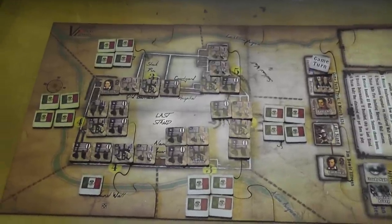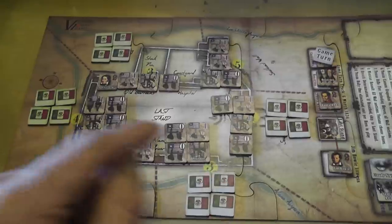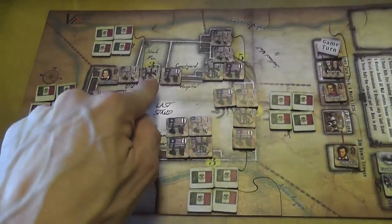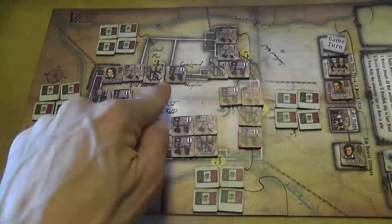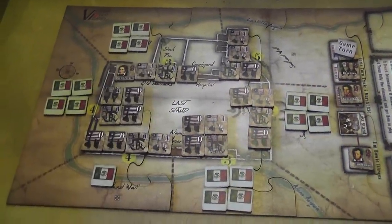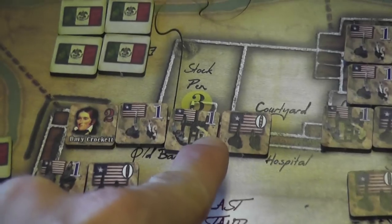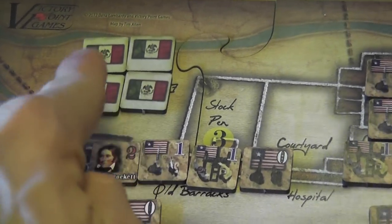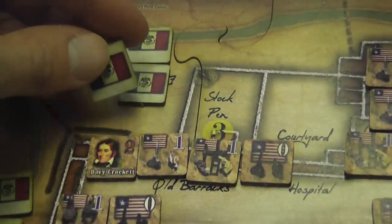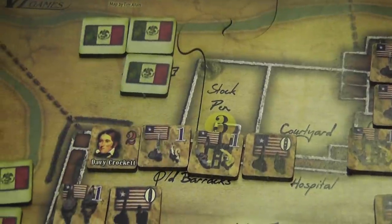Today I'm going to tell you about the standard game. The first phase of a turn, after deployment, is the Texan ball shot, during which your cannon units will eliminate a number of Mexican units equal to their strength value. For example, this cannon has a strength of one, so it eliminates one Mexican unit in the section in front of it — randomly, because the Mexican units are face down. I eliminate this one; it is a Mexican unit with a value of one.